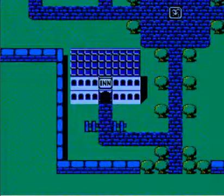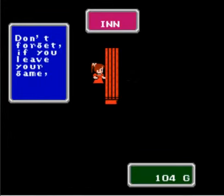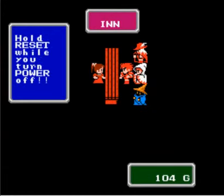The first thing I'm going to do is go to the Inn in Corneria, and for 30 gold I'm going to get all my HP and magic restored, because I did use the Fire spell a couple times with my Black Mage, never used the Harm spell. And to remind us that if we are actually using the NES version, to hold reset while you turn the power off.